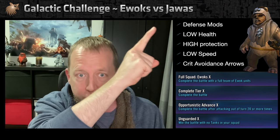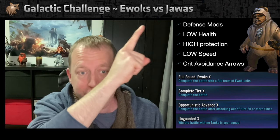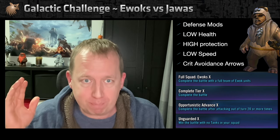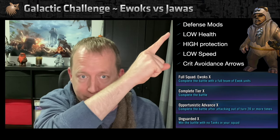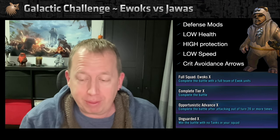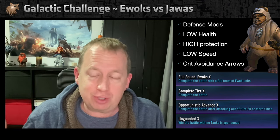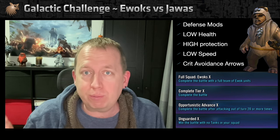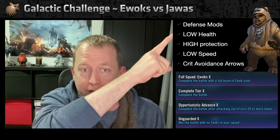Here's the strategy: you want very high defense — strip off any health mods and any speed mods, and put as much defense as possible. Secondly, you want low health — very low health. You're going to get a lot of damage-over-time effects and a lot of thermal detonators. Both of those are health-based effects, so the more health you have, the more damage you take. Reduce your health pool to take less damage.